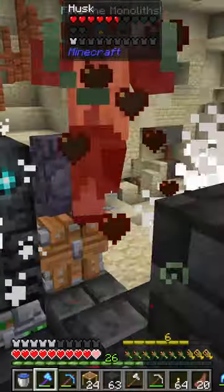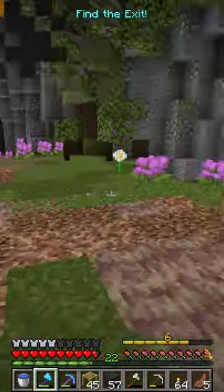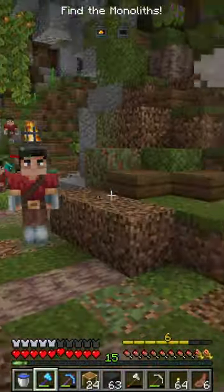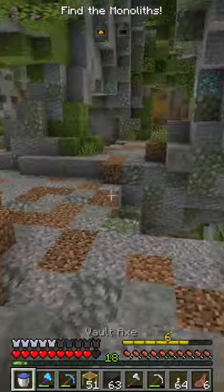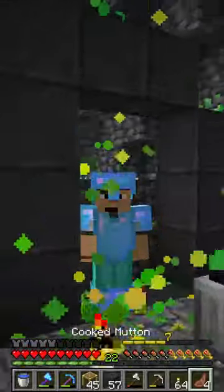We're then going to head back into another vault and die immediately. Trying that again we go back, get the monoliths, fight off a whole bunch of monsters, find a room filled with diamonds and then end off at level 7.